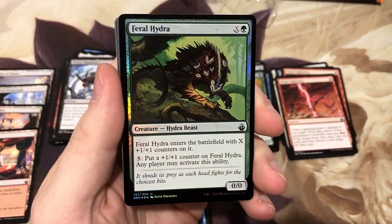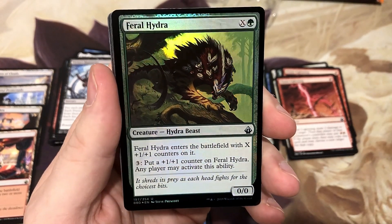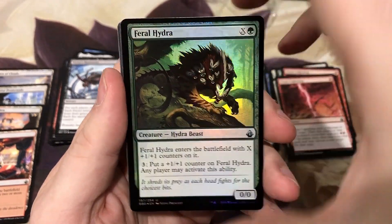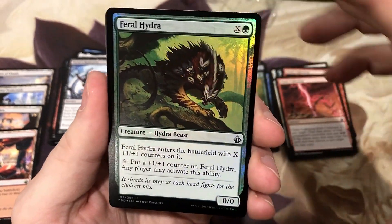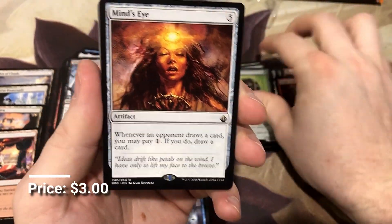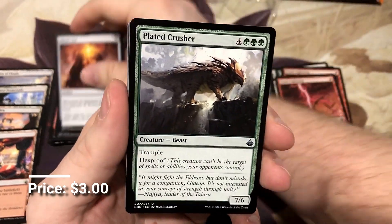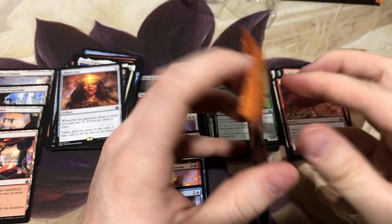We got a foil — Foil Feral Hydra. I do like this guy in the Nikya deck because he's just a mana sink, and in Commander if somebody needs to help you out to save themselves, they can. And Nine's Eye — forgot about this card, another really good rare. We're on to the last pack.